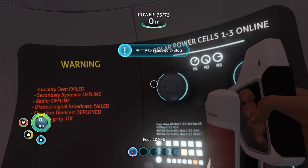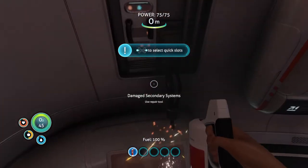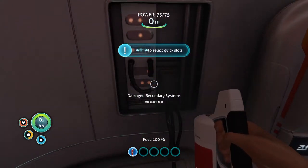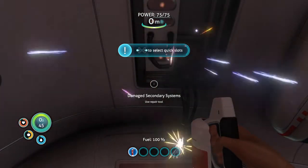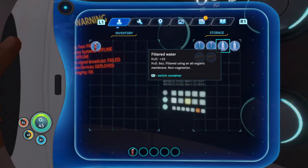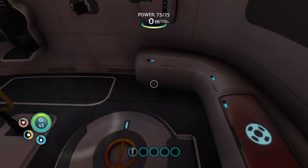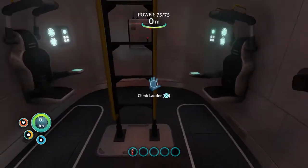As you can see, we've had a bit of a rough landing. This is showing damaged secondary systems — use repair tool? Okay. What's in this little container? Got some water and some nutrient blocks. Apparently this is the future and we have nutrient blocks as food.